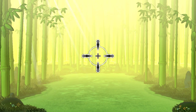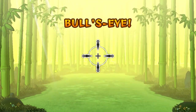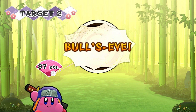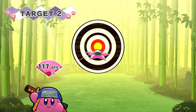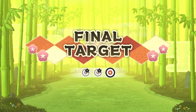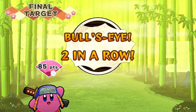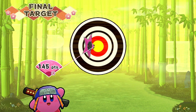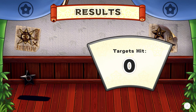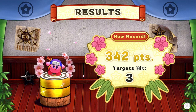Here comes target one — we got in the red, that's 80 points. Here comes target two — can we get a bullseye? Just barely, though! 87 points and a three-times combo. Final target — another bullseye! Two bullseyes in a row is going to give us 60 more bonus points. Three targets hit — 342, a new record! There's not really winning and losing — it's just about pushing yourself to see how high a score you can get.